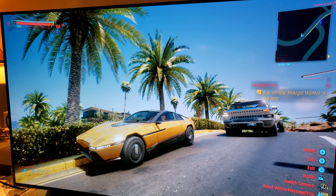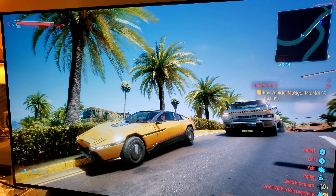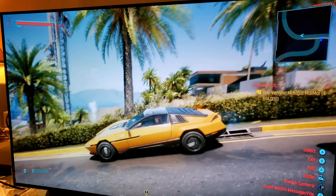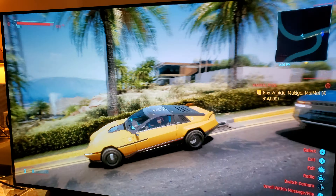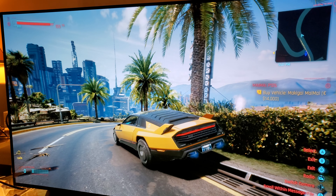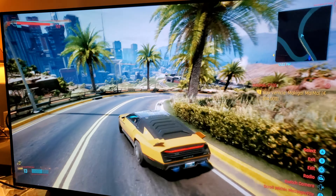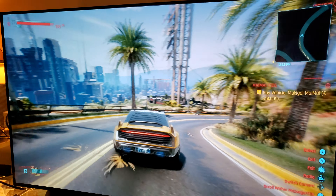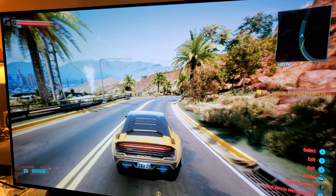Hey, what's up guys? Remember when I said there are other options to play Cyberpunk 2077? Well, there are. For example, this is GeForce Now — it's 1080p 60 upscaled to 4K. You can crank everything up to ultra settings with ray tracing set to ultra, and look how beautiful it looks. This is how you're supposed to enjoy this game. This is the way this game should be played.